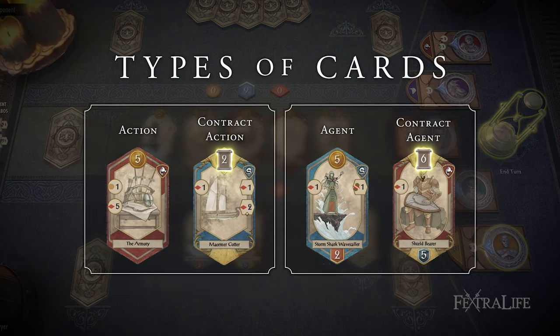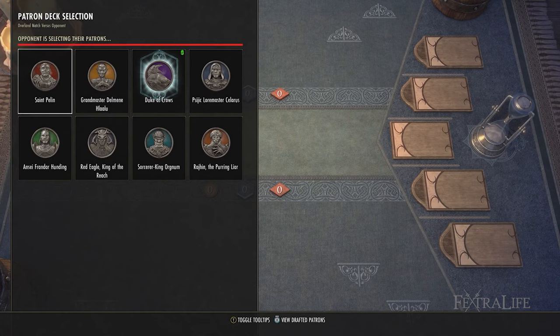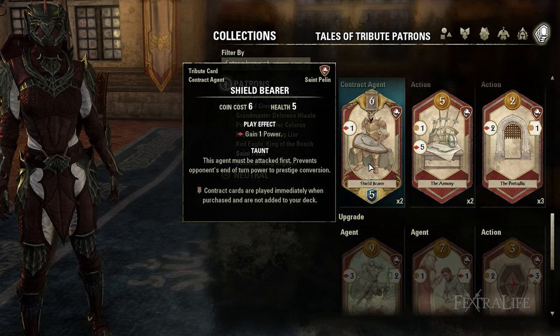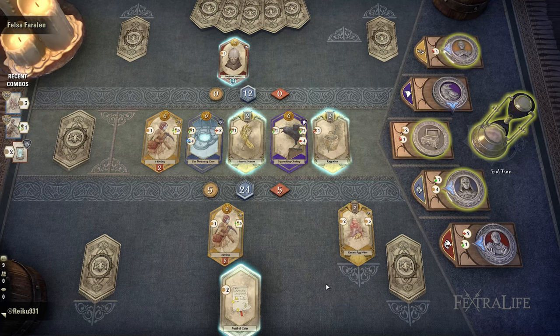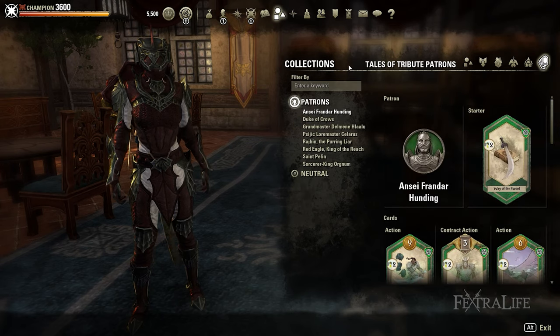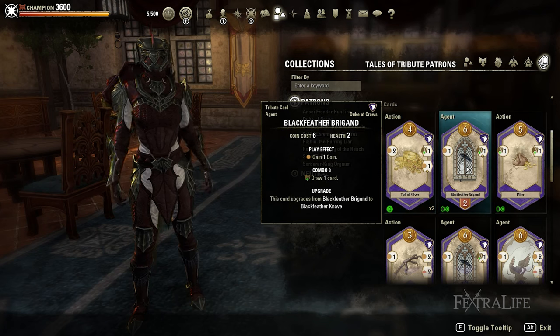Contract Action and Contract Agent cards function quite similarly to Action and Agent cards, but the difference is that they are immediately played once you buy them from the tavern, and they will not be added to your cooldown pile or hand at any point in the match. For example, if you purchase a Contract Action card like the Kwama Egg Mine, you immediately gain 2 coins in the same turn, and with 2 additional Grandmaster Delamain Halalu cards, you can gain 3 extra coins as part of the combo. Contract Agent cards will stay on the board until defeated. Each deck has cards that can be upgraded — those with green symbols on the lower left of every card are the ones you can upgrade, and these are received randomly when you win matches.